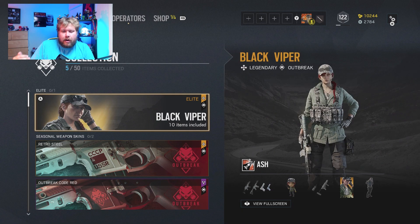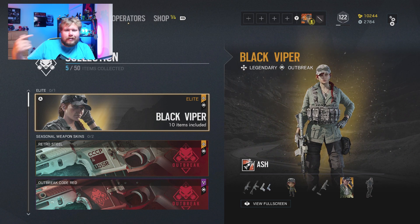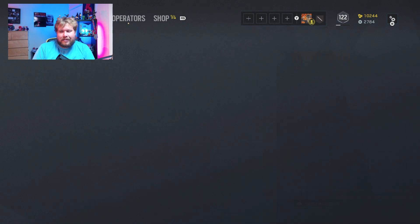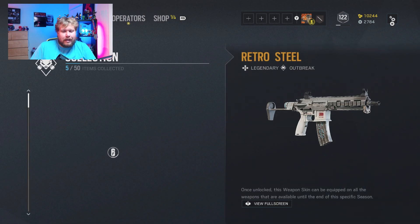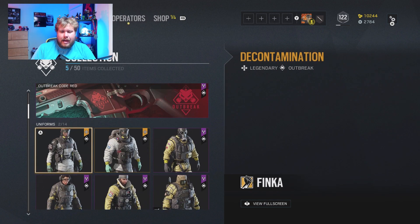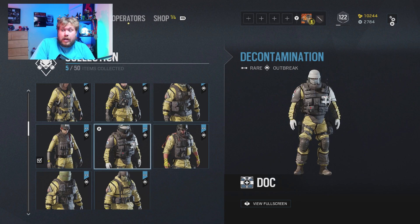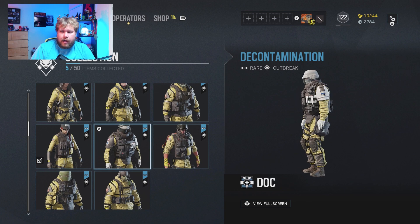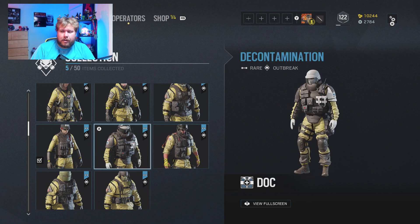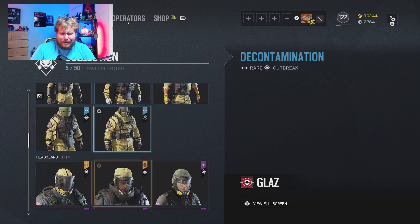As far as things I want, I think Black Fiber Ash skin — everyone wants it. I'm not a big Ash player but it's always cool to have another elite skin. Retro Steel — if I can get this I will be super happy, this is my personal top pick. The Outbreak Code Red, I'm not sure I really want that. The two Decommissioned decontamination ones for the new operators in white, I really like those. The regular yellow hazmat for all the rest of the operators I'm not too big a fan of, and there's a lot of them so chances are I'm probably gonna get a lot of those. I could live with it on Doc though — I kind of like it on Doc as long as he maintains that white on the left hand side.